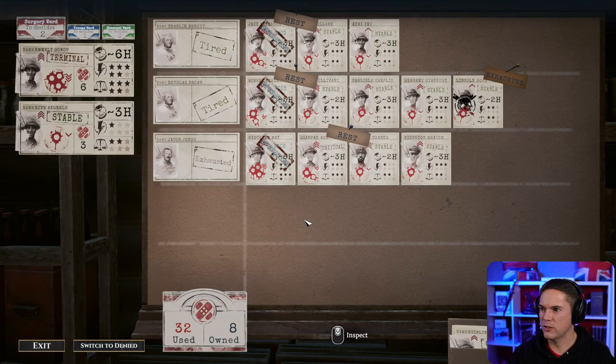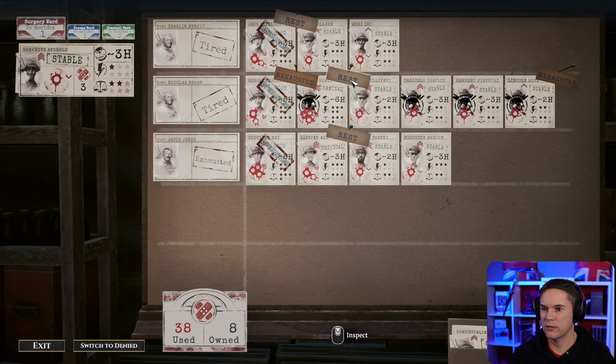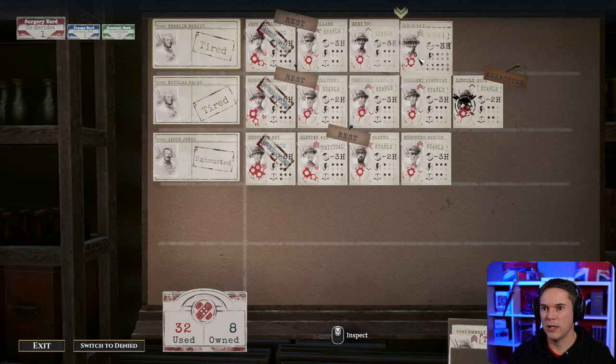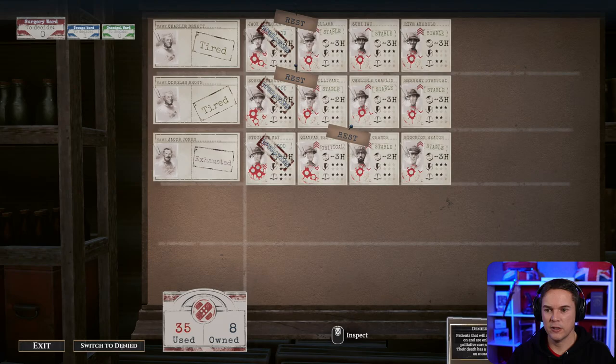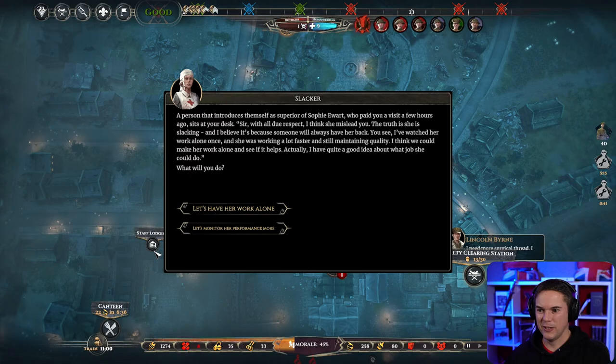They're exhausted and need rest, and we can't amputate so we're just going to have to assign them to the sad corner. We can't avoid the rests because otherwise they'll go exhausted. The three-star terminal guy — not enough time regardless. Decision made. We've had to make some tough choices, but it's what we do. He's having a rest first — that's okay. It didn't take long, did it.